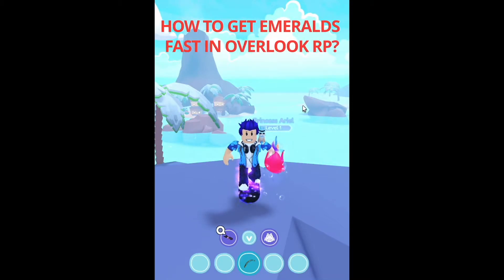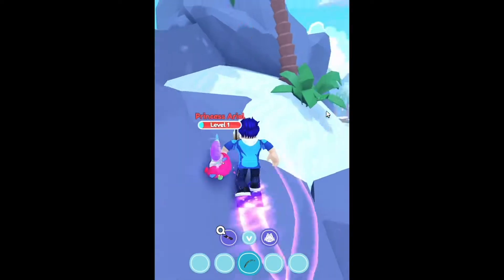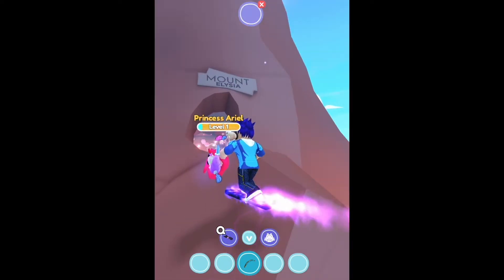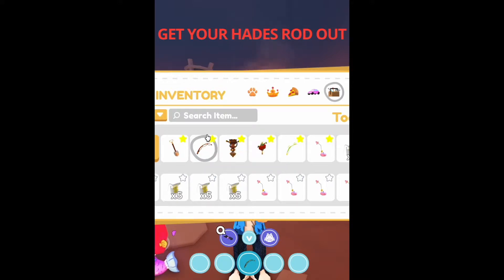How to get emeralds fast in Overlord RFP: go to the beach, then head over to the volcano — Mount Elysia. Note that you can only do this if you have a Hage Rod.